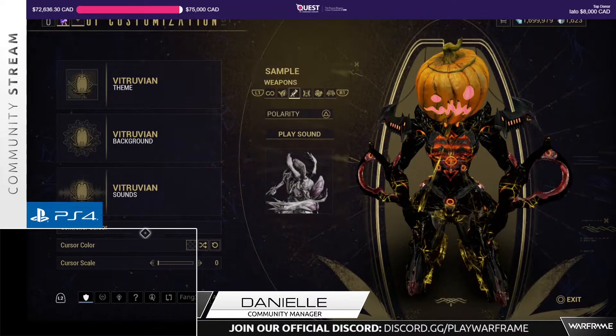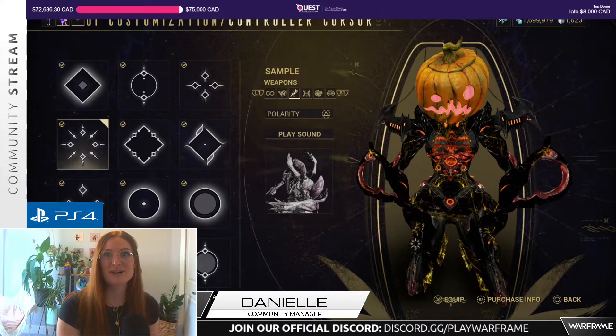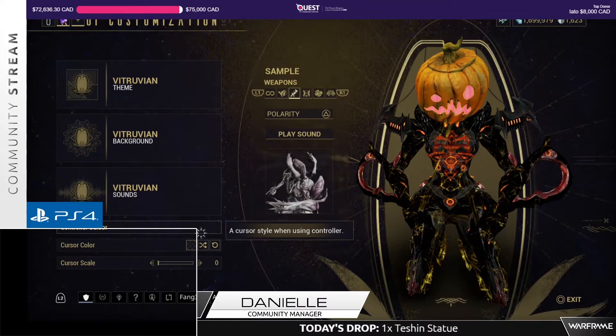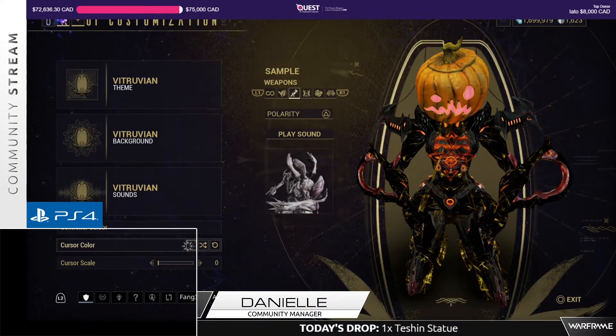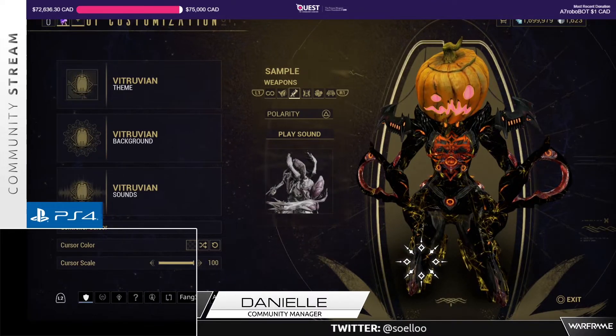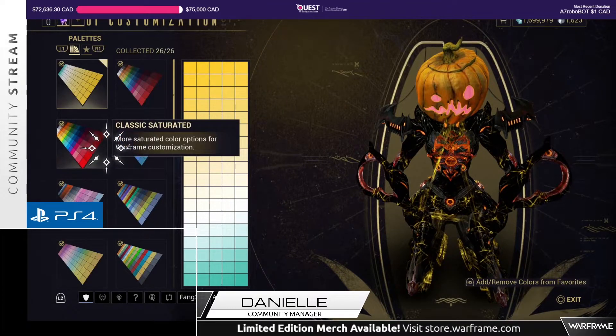Down here in these options, you can change the cursor. So we've picked our cursor — I didn't equip it, hold on. There we go, I equipped it, and you can change the cursor color. I think what's most important here is that we do this. This actually looks pretty cool — that is a large and in charge cursor.